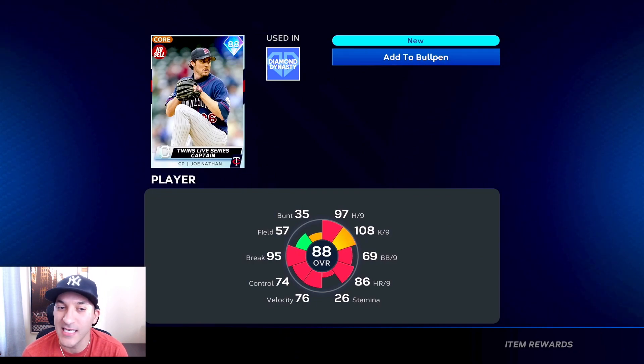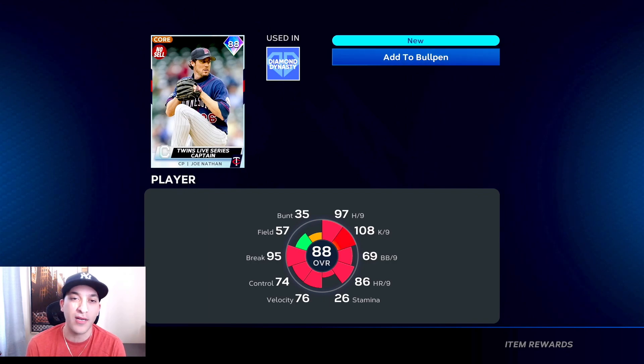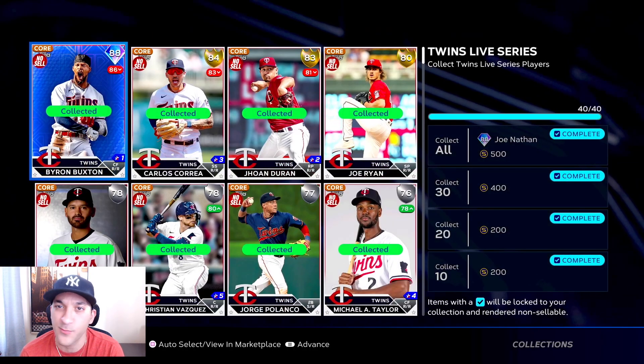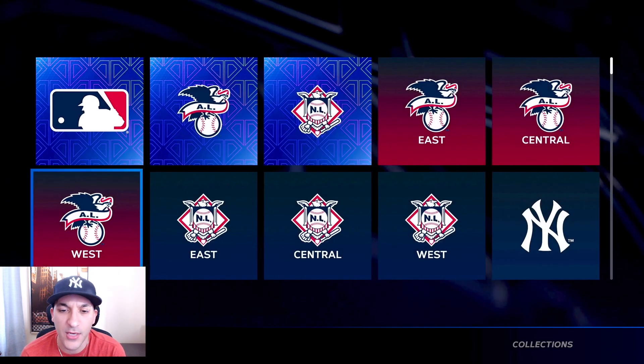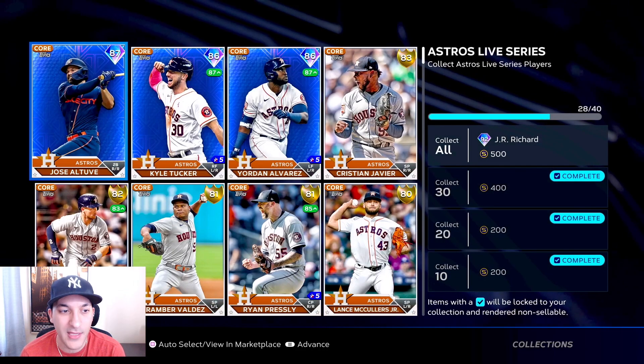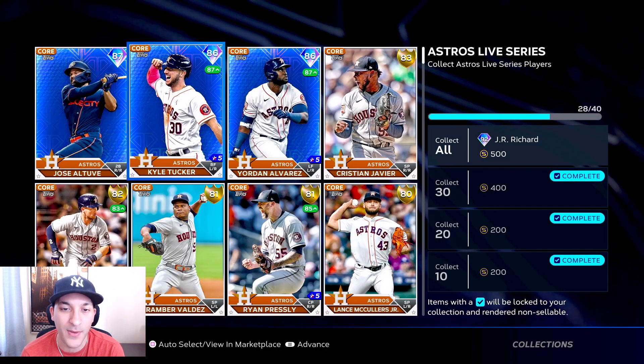Joe Nathan is the reward for the Twins - a bullpen arm. I need to check his boosts because if they're decent this might be a pretty solid bullpen guy. He has 97 hit per nine and 108 K per nine - I like the per nines for what the card is, and I think he has a pretty good pitch repertoire too.